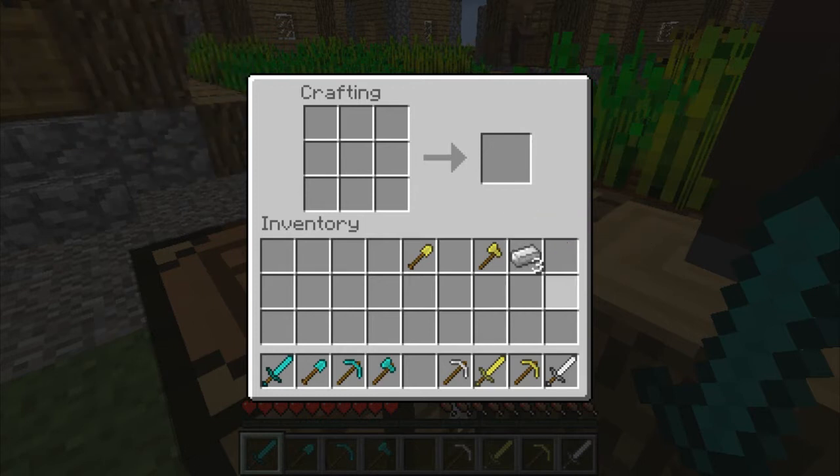Here's how things work. If you used three resources to make the item — say, three diamonds to make a pickaxe — you get two diamonds back. If you made a shovel, which only needs one diamond, you get one diamond back. Same with a sword — you get one diamond back.